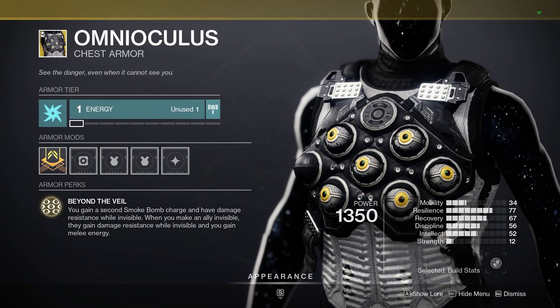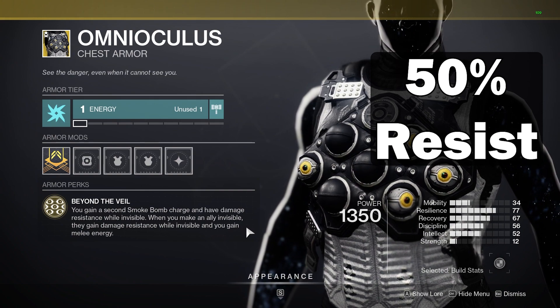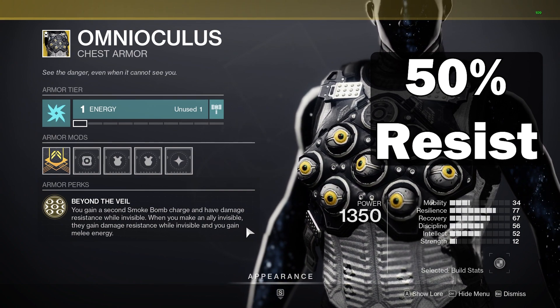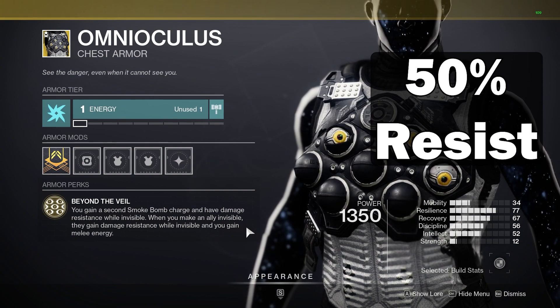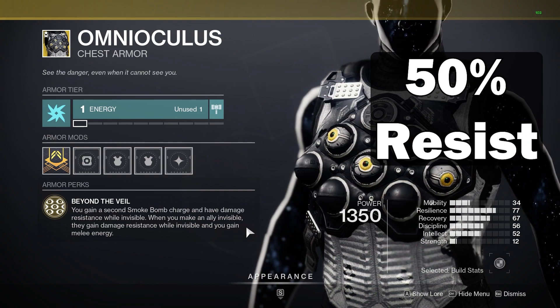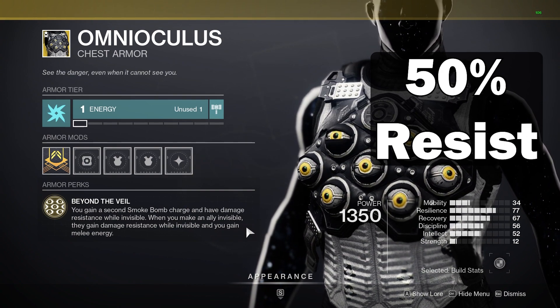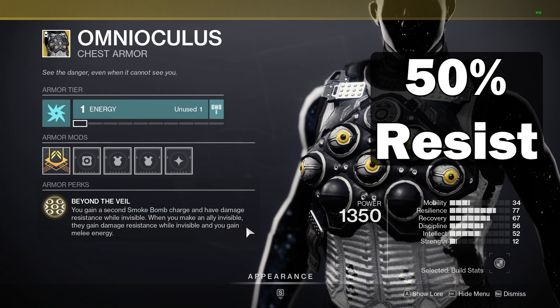Number four is the Omni Oculus. People oogle over this thing, but the only way the 50% resistance comes into play is if you pop smoke at the perfect time. If you go invis too late, you take the full damage anyway. If you go invis too early, stuff stops aggroing you. Overall, if you just need invis for your team, Omni is great and the 50% helps. But the only way I see this as useful is if you know you're going to take a ton of damage while invis because of either the environment or adds shooting at teammates.